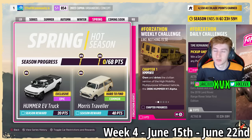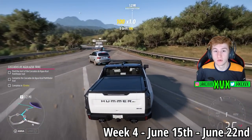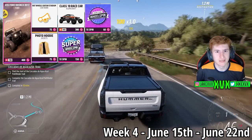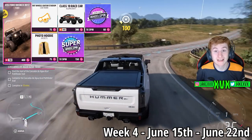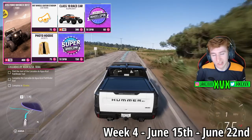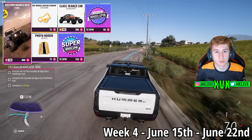Spring is the fourth and final week — for 20 points you can get the fourth new car, the Hummer EV Truck, and for 40 points the Morris Traveller. The Forza Salon Shop for that fourth week has the Ford Bronco, the Illumicraft Class 10, Photo Mode Hoodie, and the Hot Wheels Guitar Stadium Car Haul.